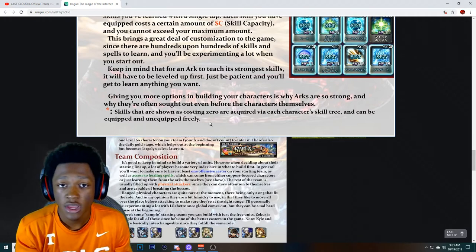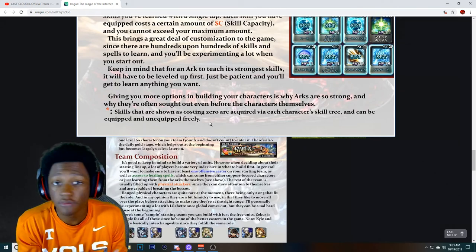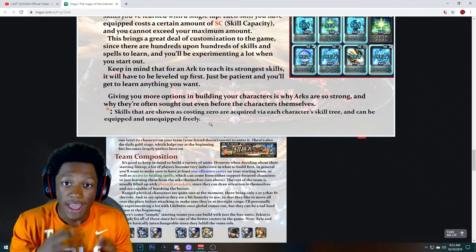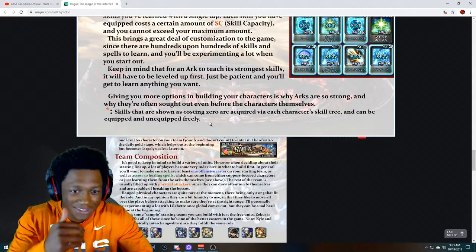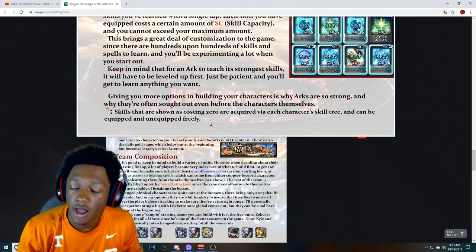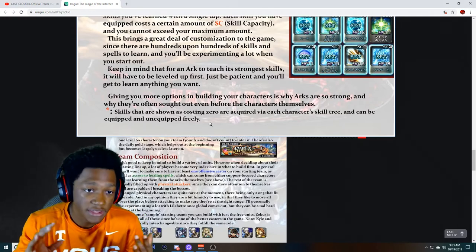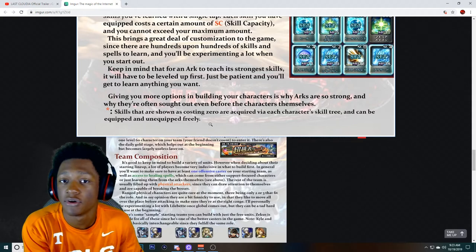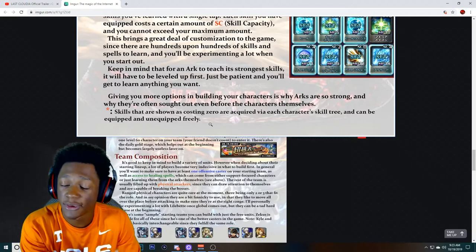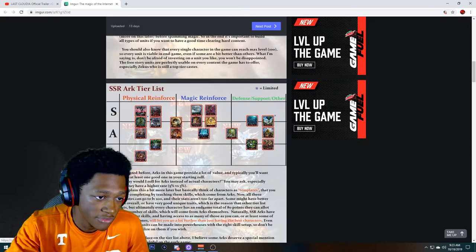Soon we'll have more characters too. But remember — if you're free-to-play, always pull on banners that have both arts and characters on them, so you get both at the same time. On my main account I have Prince, Sky Ship, and Blood Rose. Blood Rose isn't one of the top-tier magic DPS units but he's decent enough to have on the side, because my tank Prince is one of the best things in the game — especially with the arts I have on him.